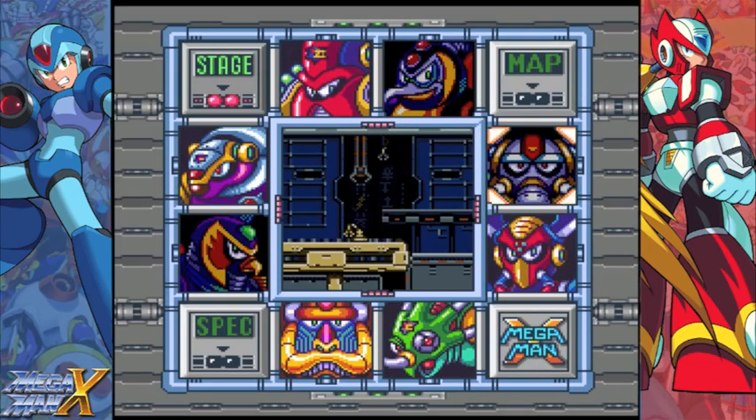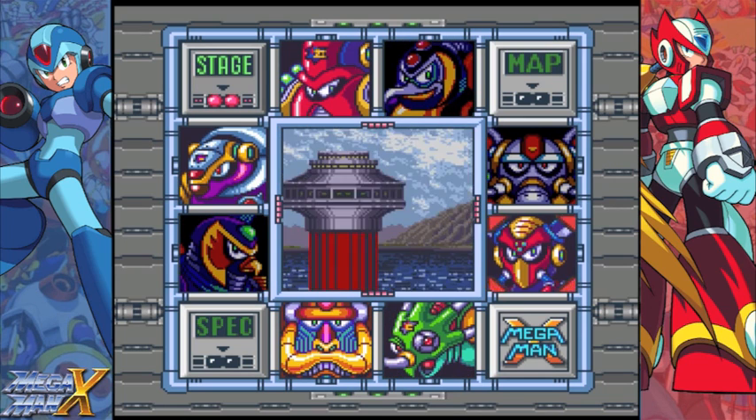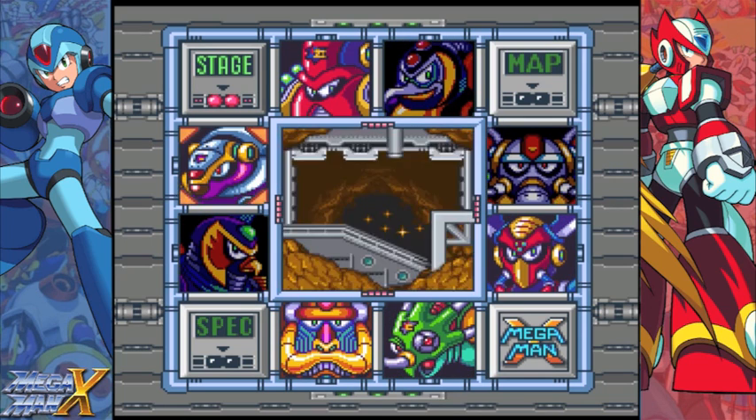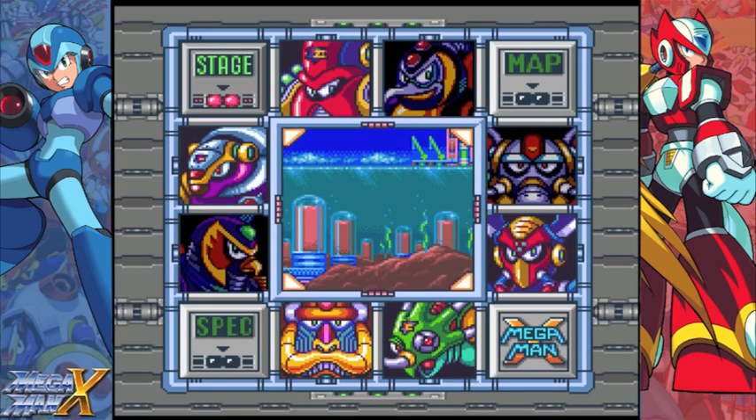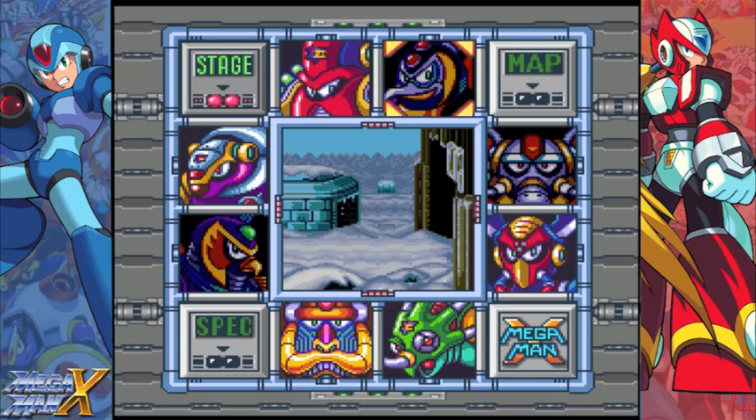This is kind of weird because this is the only X game I ever play out of order. We actually took out Chill Penguin first, then Storm Eagle, then Flame Mammoth. Technically the order should have been Storm Eagle, Flame Mammoth, then Chill Penguin — because Chill Penguin is actually weak to the Fire Wave.